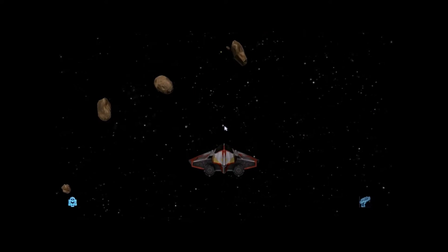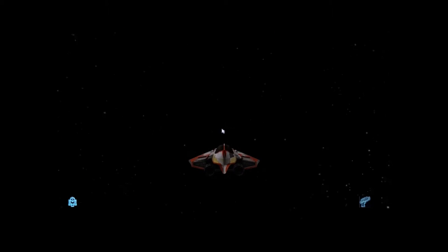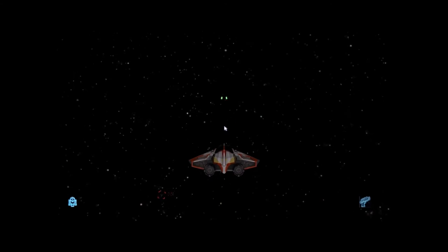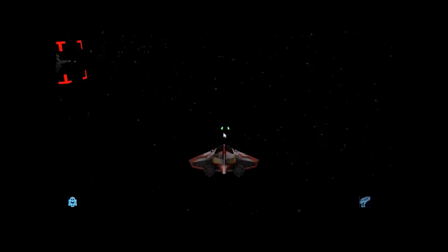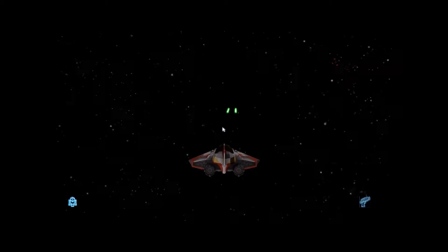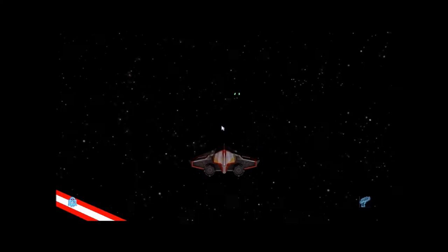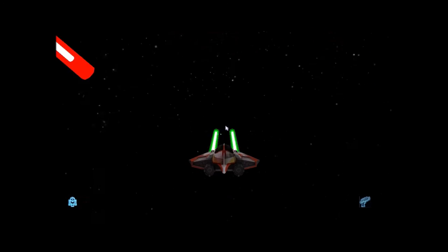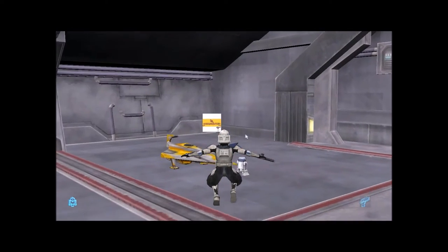Obviously it's not exactly the same as the original starfighter mode — it's new, it's different, it's pretty cool. Enemies are here, separatist gunships. You fire missiles and I think you have unlimited, so I'll just keep shooting. If you want to leave this you just press Escape and you go back to where you were. It looks like just waves of enemies coming out of nowhere — it doesn't really end. This is actually pretty hard, much more difficult than the original starfighter mode.